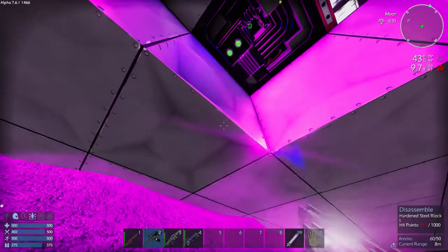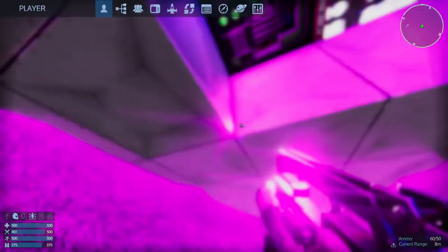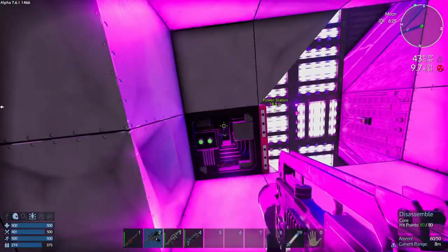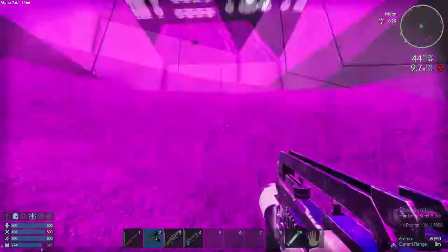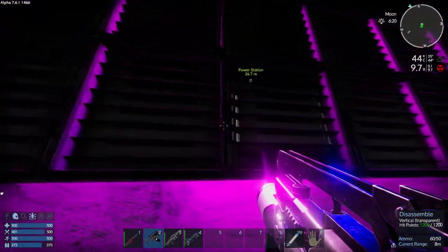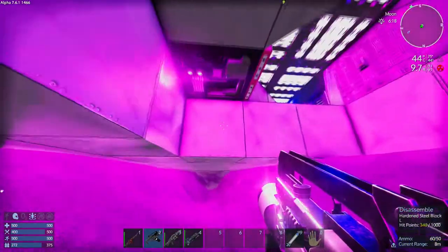These blocks are only 1,000 hit points, so it takes 20 of those high explosives — 20 explosive devices — to take those out. Then you can take out the core and replace it with your own. So it's five grid blocks along, and then nine deep — the ninth one takes you directly underneath the core.